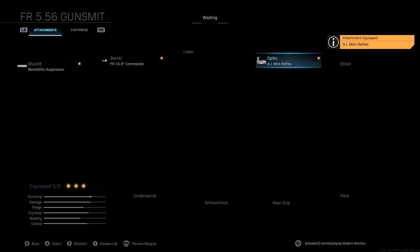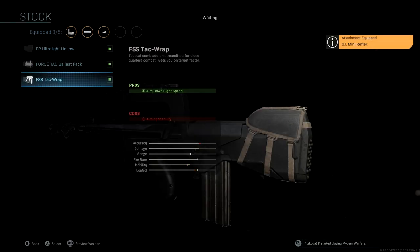The stock we're going to be using is the FSS Tac Wrap. This is a really nice stock — we're keeping it the same from the original blueprint. It gives us aim down sight speed so we don't lose too much ADS speed with this class setup, and we get a really nice boost to mobility.